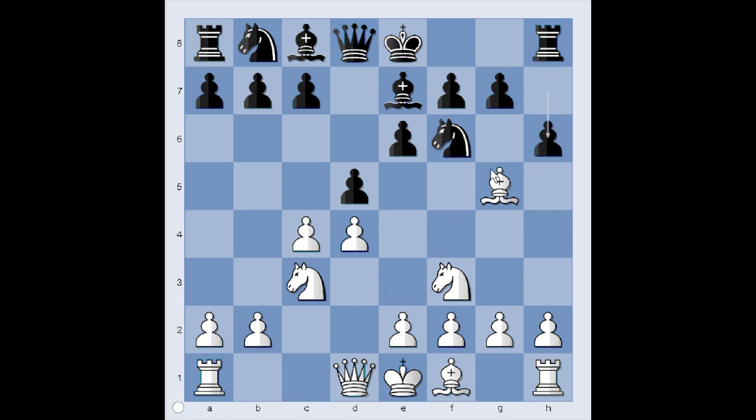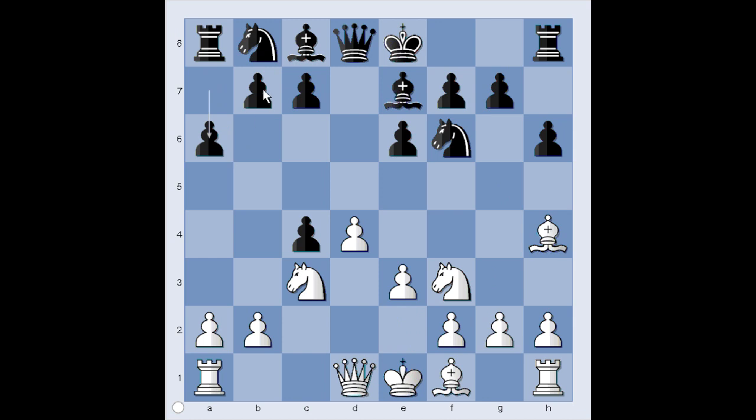h6, attacking the bishop. Bishop to h4. Pawn takes pawn on c4, e3. a6, planning b5 to defend the pawn and to make room for the bishop to come to b7. Bishop takes on c4, b5 and White has a choice: Bishop to d3 or Bishop to b3. Bishop to d3 is an even more popular move, but Janowski played Bishop to b3.